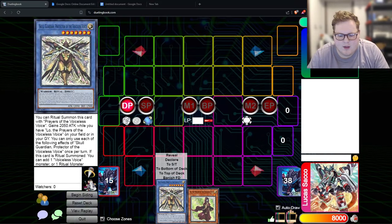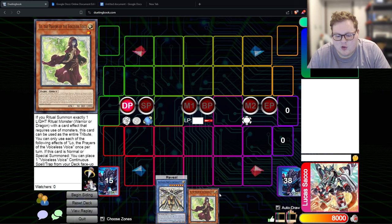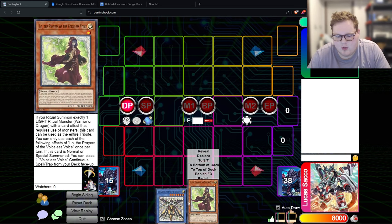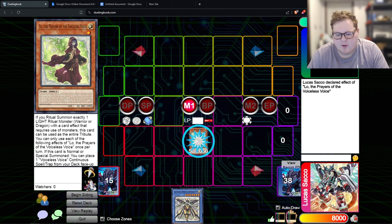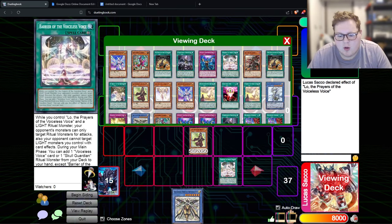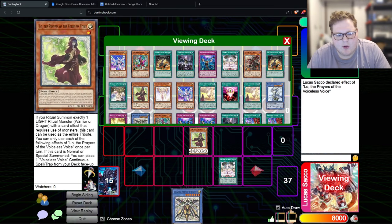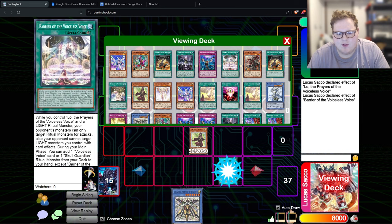For this hand you're going to need Lo and Skull Guardian. It doesn't really matter which combination of the two, because you can have any two engine cards — they all loop around to being each other. It can be Barrier, it can be Preparation of Rites. The main thing is just getting both in your hand. We'll start off by normal summoning Lo and using Lo's effect to place Barrier from the deck. Then use Barrier's effect to search for Blessings of the Voiceless Voice.